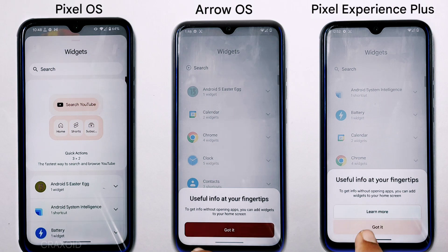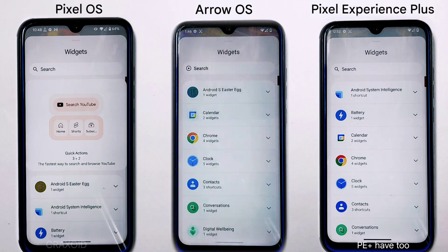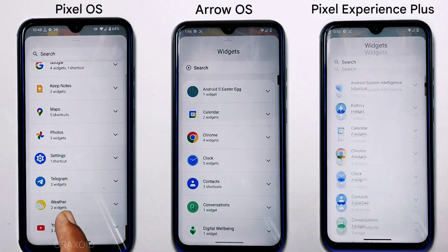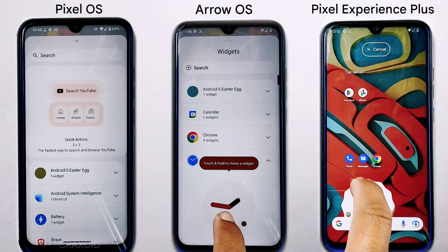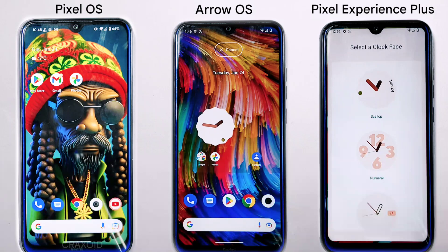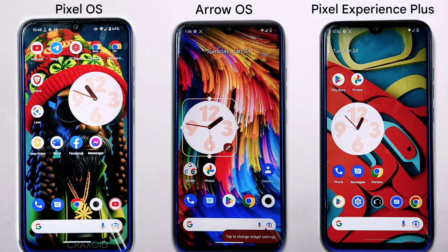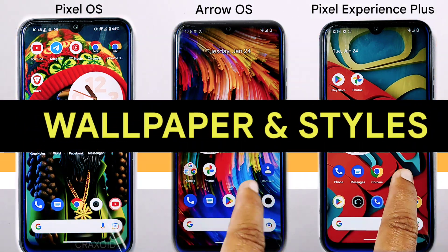Looking at widgets: Pixel OS has the Android System Intelligence widget that the other two don't have. Arrow OS lacks the Android 13 Easter egg widget found in Pixel OS and Pixel Experience Plus, but Arrow OS has a gallery widget since it comes with a Gallery app instead of Google Photos. This category is a tie.